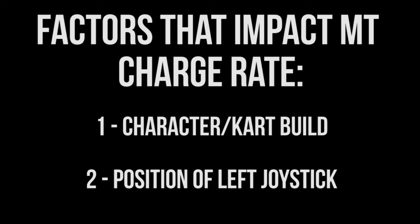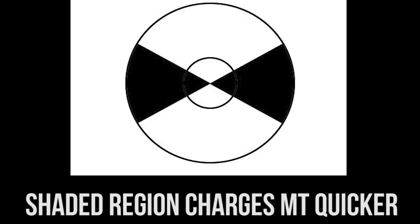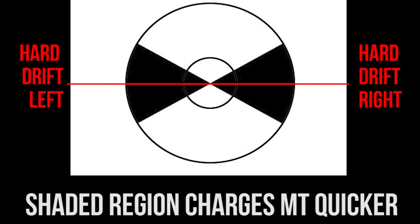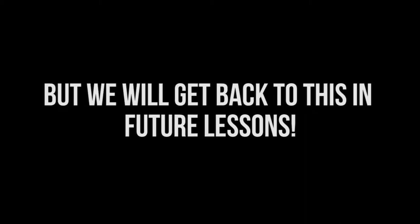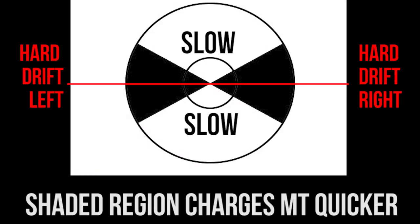The other factor that impacts the rate our mini-turbos charge is the position of our left joystick. The mini-turbo will charge quickest when we have our joystick within 30 degrees of a hard drift, where a hard drift is when we hold the stick 90 degrees in the direction we are turning, either left or right. When the joystick is in any other position aside from within 30 degrees of a hard drift, the mini-turbo will charge slowest. For this first NISC, all we need to realize is that holding the stick about 90 degrees in the direction we are turning will charge it at the faster of the two rates.